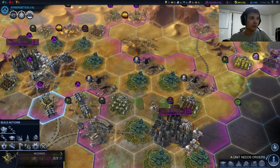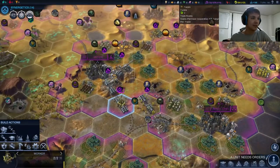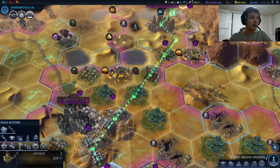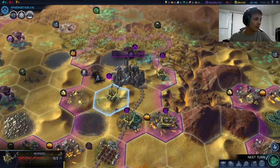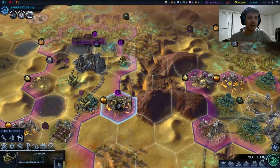One turn until the Cell Cradle is done, one turn until this Disciple is done, and we'll build Bioglass Furnaces in each of those places as well. Let's get him up here, take the Miasma out, and finish this Biowell.